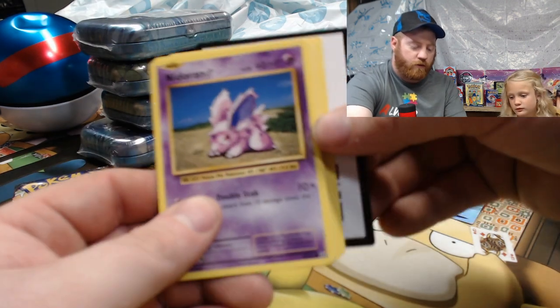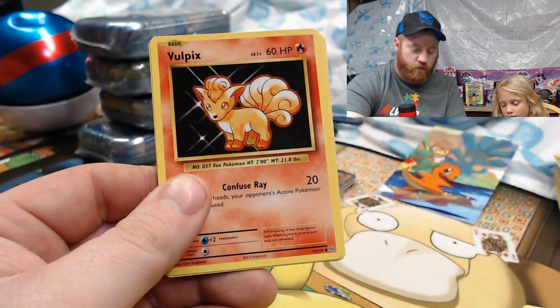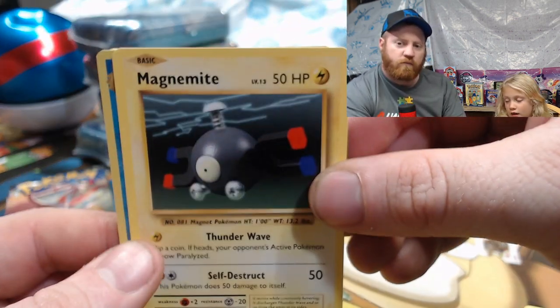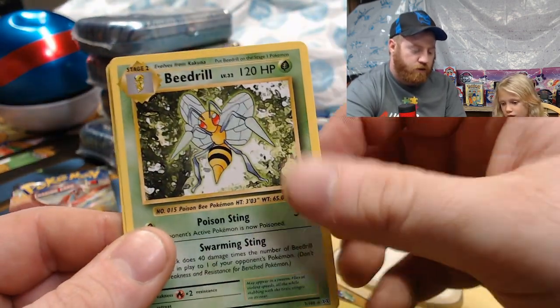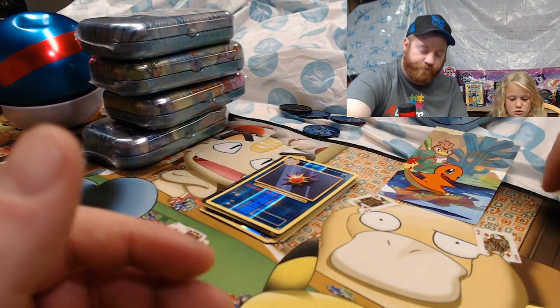She got a Sun and Moon Burning Shadows and an Evolutions pack. Can I open the Evolutions? I like them because they're reprints of the cards I grew up with — I want to get that Charizard. Riley opens Evolutions: code card, Nidoran, Vulpix, Sandshrew, Ponyta, Magnemite, reverse holo Starmie, and the rare is Beedrill.